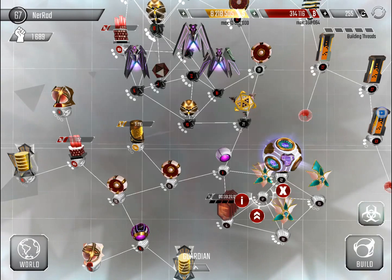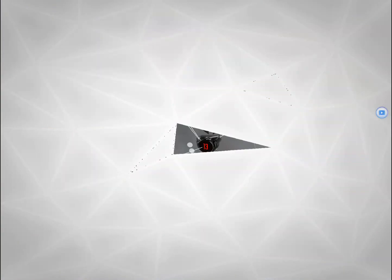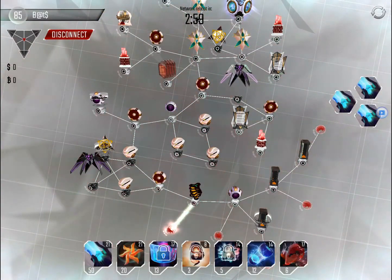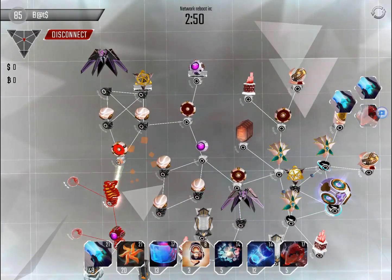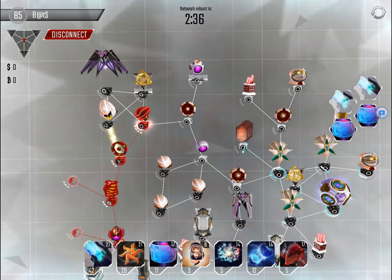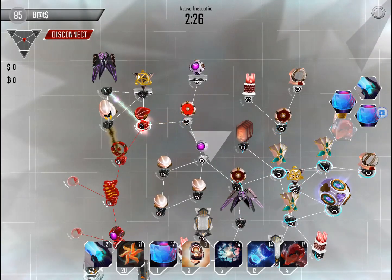Depending on how much time I have, so 10 credits. This base isn't too hard — it's a base that gets unlocked by shurikens pretty easily. I wasted an ice wall there, which is a costly mistake.